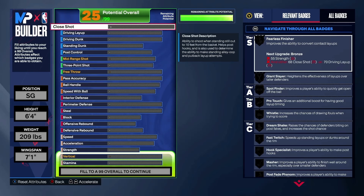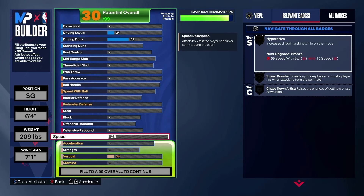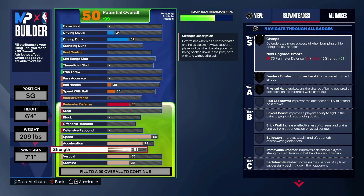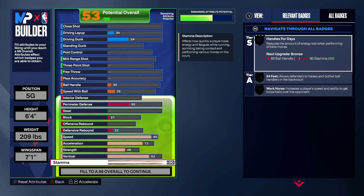He is listed at 6'4". I think they measure the players without their shoes on, so he's probably more like 6'5" or 6'6". But since he's listed at 6'4", we're going to make him 6'4". And obviously we're going to start off with the driving dunk. Let's look at the speed and the physicals and all that good stuff. He's going to have an 85 speed, 73 acceleration. The strength is going to end up being a 49 because our dunk is really high, and then 82 for vertical. We'll put stamina at 99 for now.